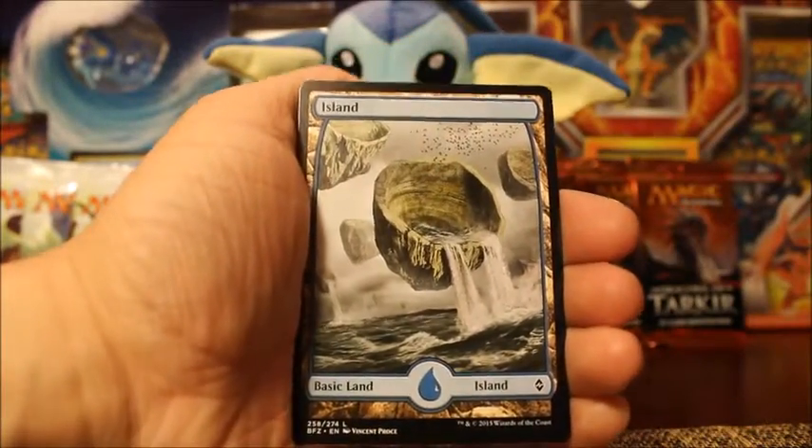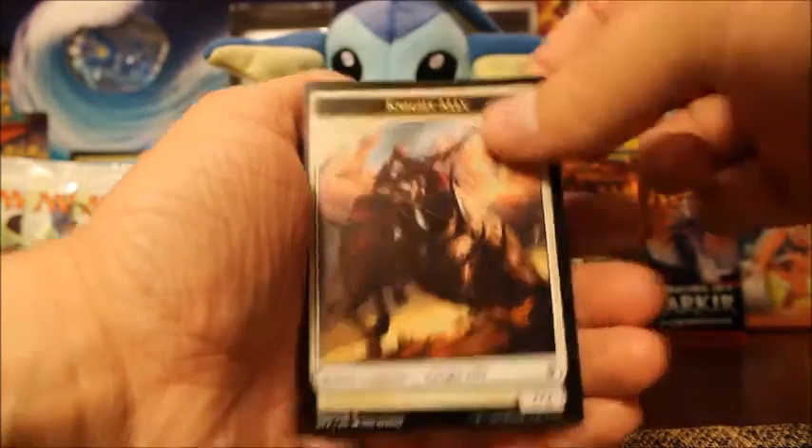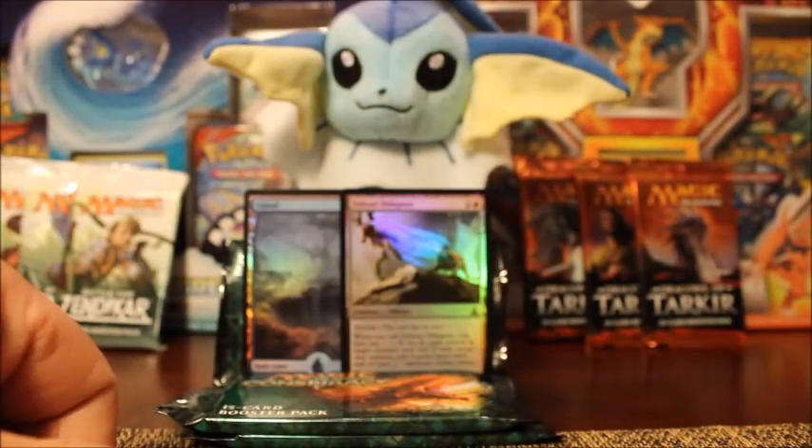Then we get the Full Art Island — I love these Full Art Lands — and another Knight Ally. Wow. I need to get some sleeves for these openings, because this was awesome.